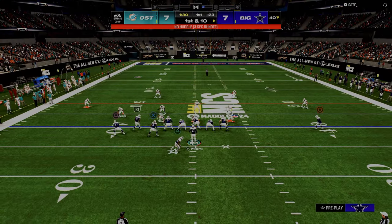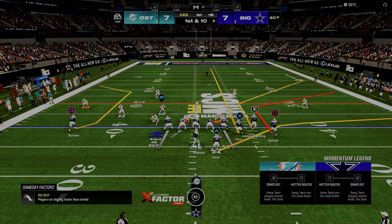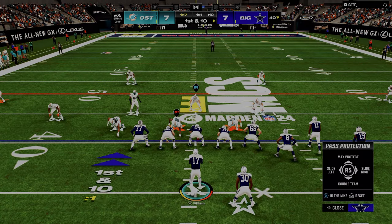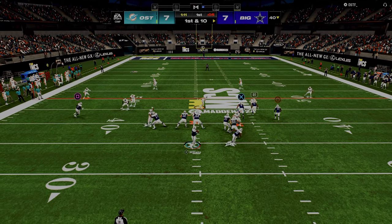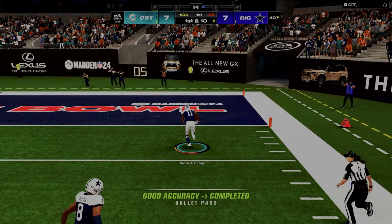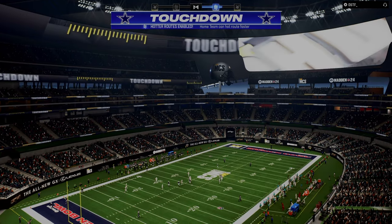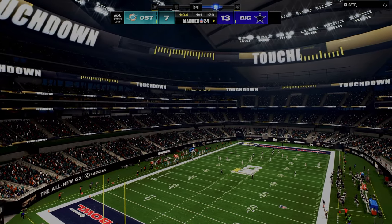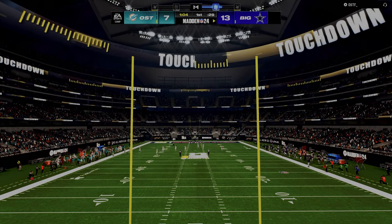Another thing you can do, especially against a formation like a nickel 3-3 — we know he only has five potential zone defenders to the left and really only three potential zone defenders to the right. Who am I reading right here? Well, I'm really looking to that corner on the right to see if he backs up or if he squats. But you see there it's going to be a cloud, so we're going to throw this right over the top, juke inside, and we're able to score.